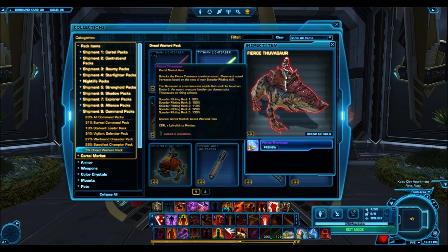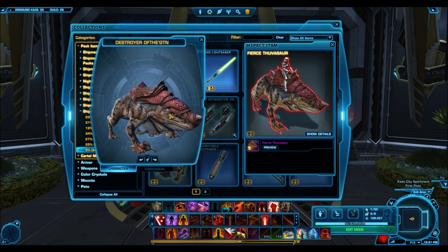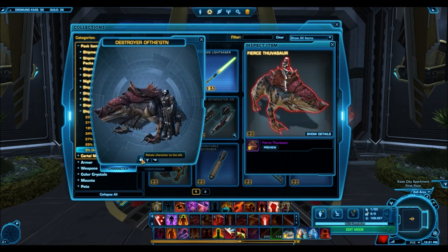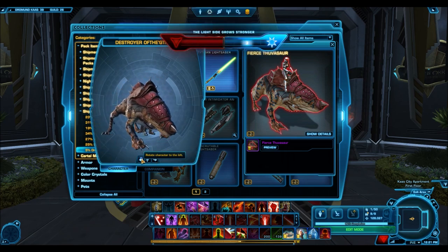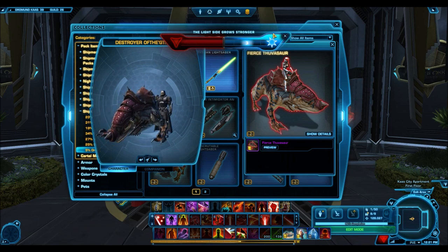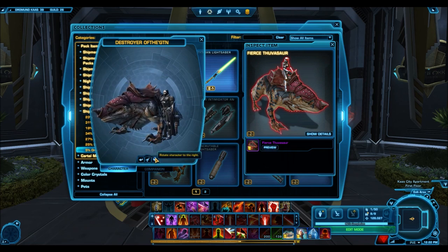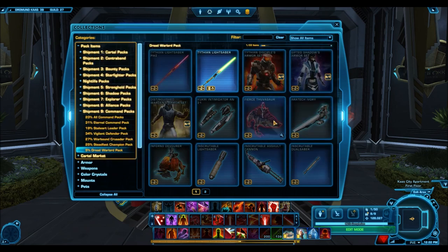The next gold mount is the Fierce Thuvasaur. This one is kind of just one of those beast mounts — it's got some very nice armoring, but I wouldn't say the beast looks very cool or menacing. I can definitely see that being one of those gold mounts that just goes for around 1 million credits, so not really worth opening the pack for. You can probably find a very good deal on the GTN. Things like the Savage Fallone were all just kind of new beast mounts released as gold mounts and they didn't do too well on the GTN, so you can find very good deals.